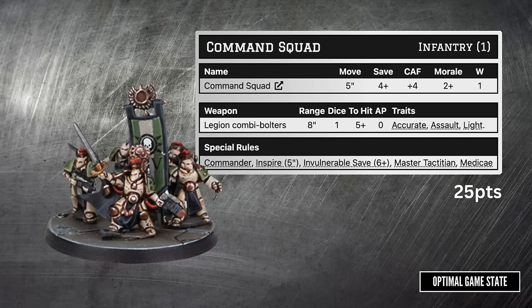The first detachment we're going to look at is the Legion Command Squad — currently the only HQ option for Space Marines. The move is 5 inches, standard for infantry. Save of 4+ is better than normal troops, so with no AP they're saving 50% of hits. Close assault factor is plus 4, which seems very good. Morale is 2+, basically as good as it gets. The weapon is similar to a normal bolter, with assault — meaning double dice within 4 inches — and it's light, so only effective against infantry. Accurate means they can re-roll any failed to-hit rolls, which is really, really good.